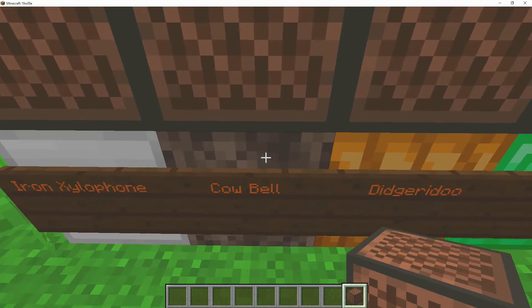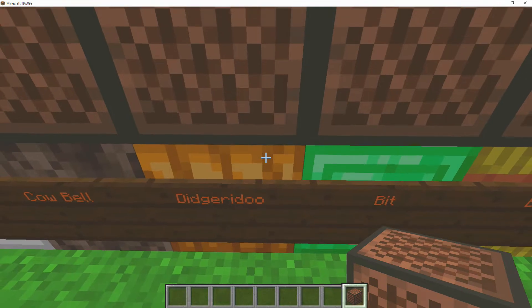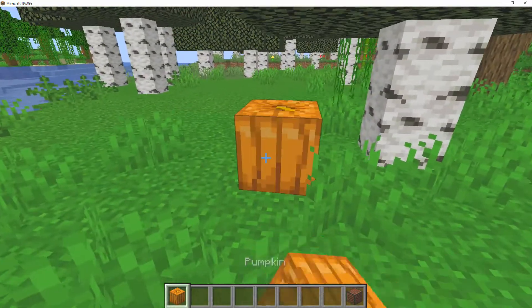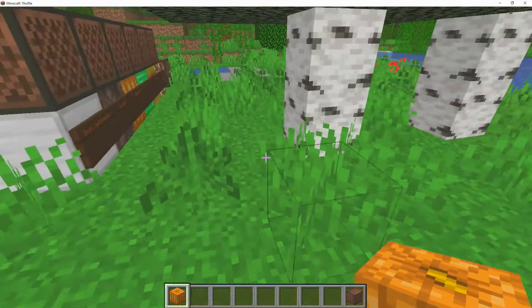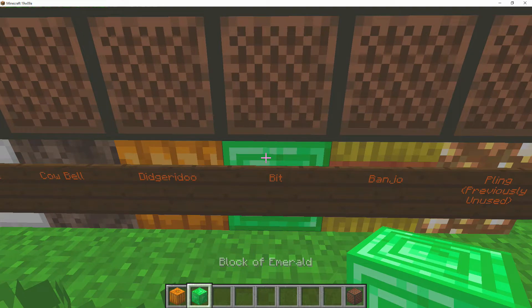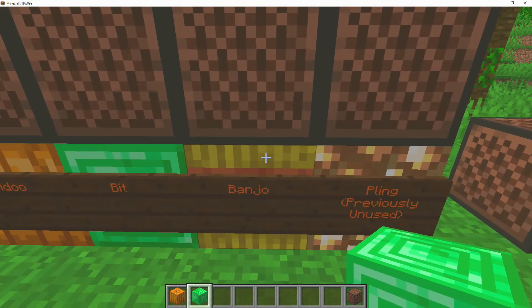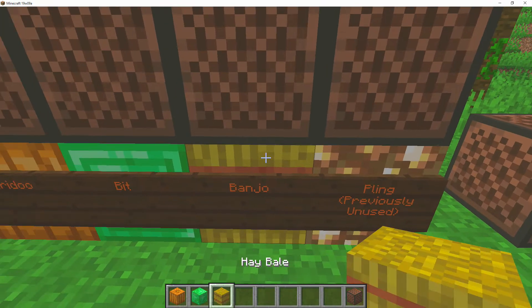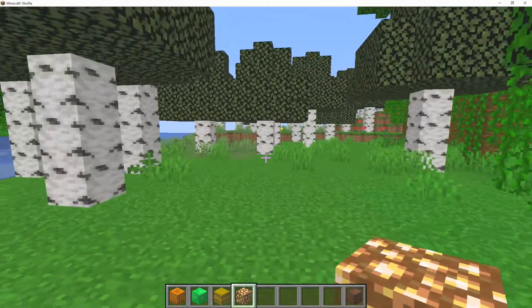The cowbell is going to be using soul sand, which is kind of strange. The didgeridoo uses a pumpkin — it cannot be a carved pumpkin, the one with the faces. It has to be a normal pumpkin with the same texture on all sides, so it can't be the jack-o'-lantern or the carved pumpkin. For the bit, you need a block of emerald, which will be quite rare to find in survival. The banjo uses a bell, and the ping uses glowstone. That's pretty much it for all of the brand new sounds.